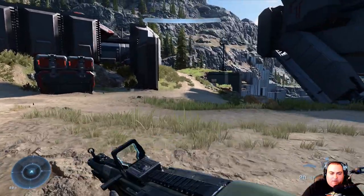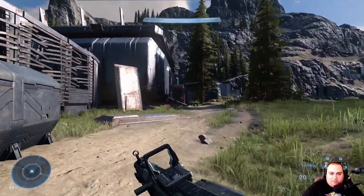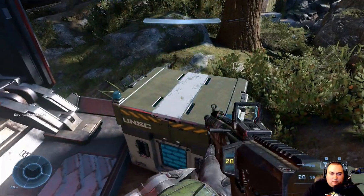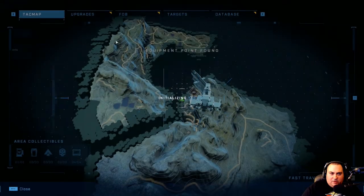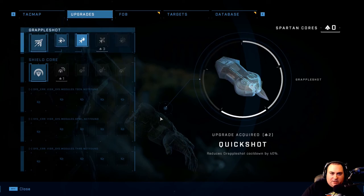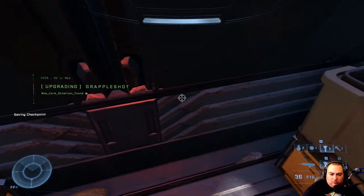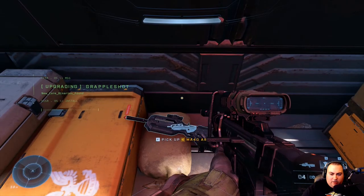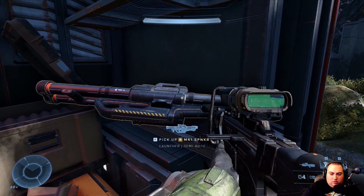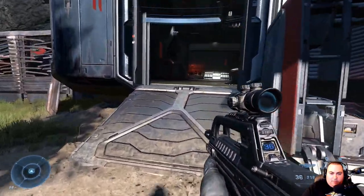Unless we can go that way — let's try going around to this path on the left. Oh look, here's another Spartan Core. And just like that, we've got Quickshot. There we go — beautiful. We're gonna go Rocket Launcher Battle Rifle combo, baby. Anything tasty in here? Doesn't look like it. There's no way for us to get over there right now either. Alright, we have to do it with the Pelican then.